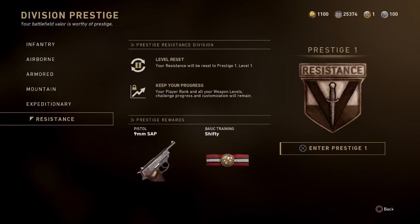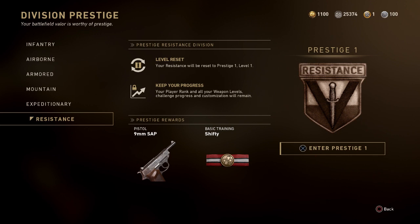You get the Nine Millimeter SAP Pistol. This is a brand new DLC weapon that is not unlocked by any type of contracts or even supply drops, as far as I know. The only way to get this one, from what I've seen, is by prestiging your Resistance Division.